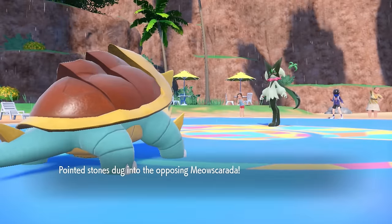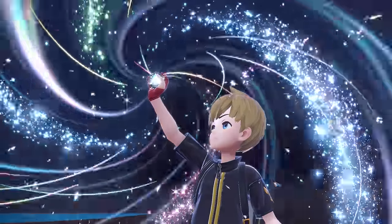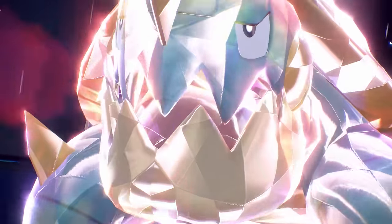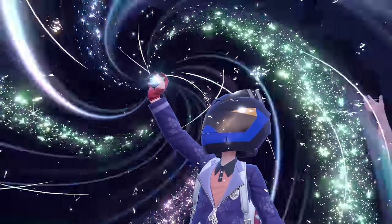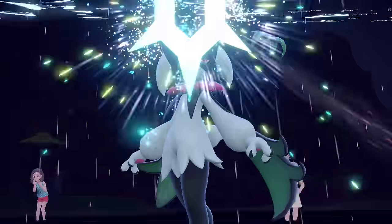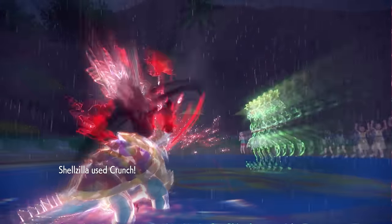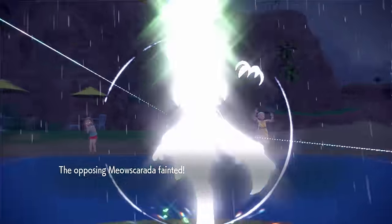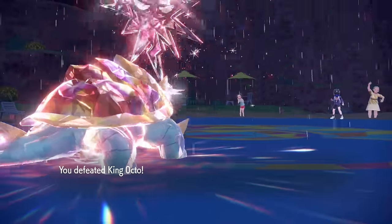They do have Meowscarada, who can only outspeed if it's Choice Scarf. I also have a resisted Liquidation, but I decide to bust out the Terra Dark just on the off chance they can take an attack or are Scarf and faster. Dreadnought just likes being a dark fella, and Strongjaw-boosted Crunches are going to do similar damage to a boosted Liquidation in the rain anyway. Since I clicked Terra Dark, I'll just kill it with Crunch regardless. They bust out a Terra Grass to try to give themselves a chance for Flower Trick — but it turns out we love flowers, a nice little appetizer at the end of the battle. That takes care of the Meowscarada, and that's the end of the match. Dreadnought: fun and also scary. Thank you guys very much for watching — hope you enjoyed, and I'll catch you guys next time. Peace out.